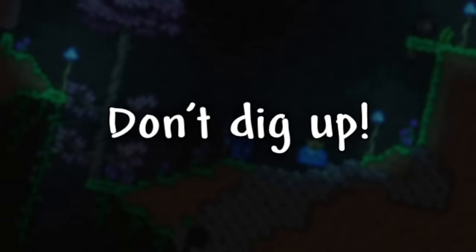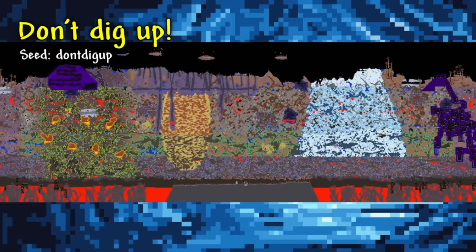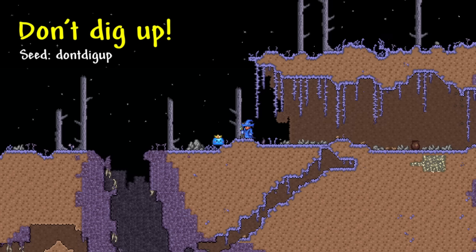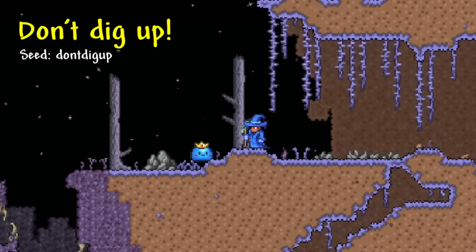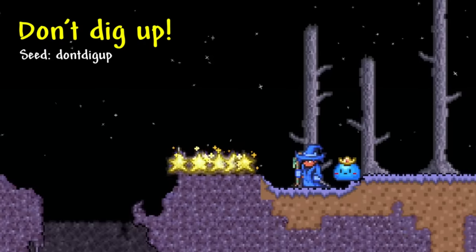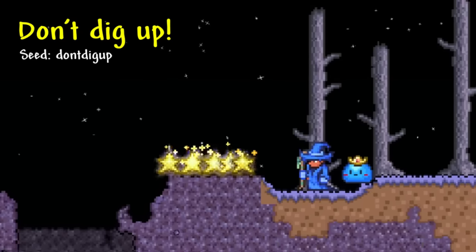Getting to the huge secret seeds, we have the Don't Dig Up Seed, which we got in the recent 1.4.4 update. Just like the name implies, you will have to be doing a lot of digging in this world. You spawn and start in the underworld and have to work your way up to the surface over time. The entire surface will be completely infected, it will always be nighttime no matter what, and if you go to the very top of the map it'll instantly kill you. Falling stars, which are normally super helpful, will damage you if they land on you here.